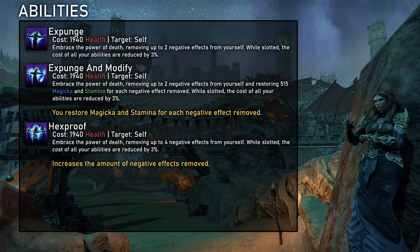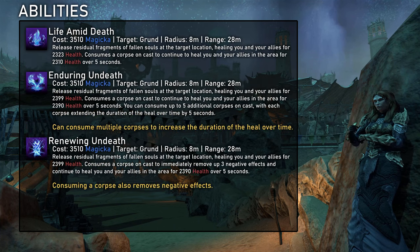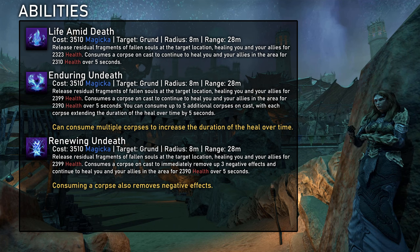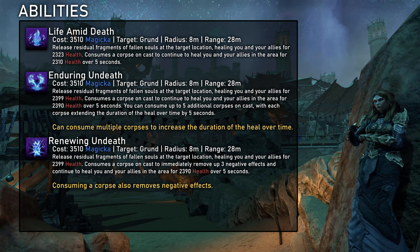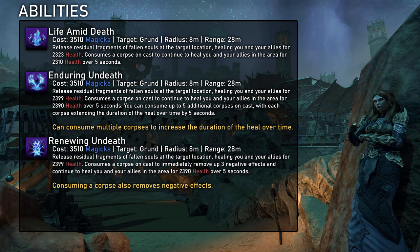The next ability is Expunge. This one is not really relevant for PvE as there just isn't any situation where you would only want to cleanse yourself, so you will always use Purge instead. Life Amid Death is both an AoE burst heal and a heal over time. It is an often overlooked but extremely strong skill, as it essentially gives Necromancer an AoE burst heal that doesn't take up a skill slot because it can just fill in one of the heal over time slots. I generally use Enduring Undeath, but Renewing Undeath can also be good in the very few fights where we require a cleanse.